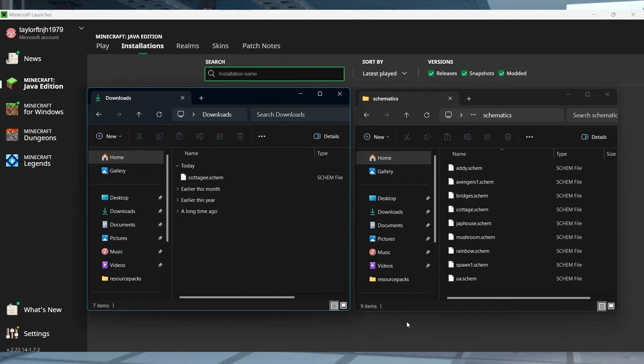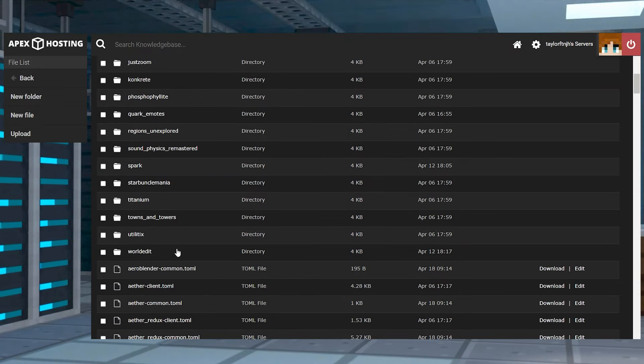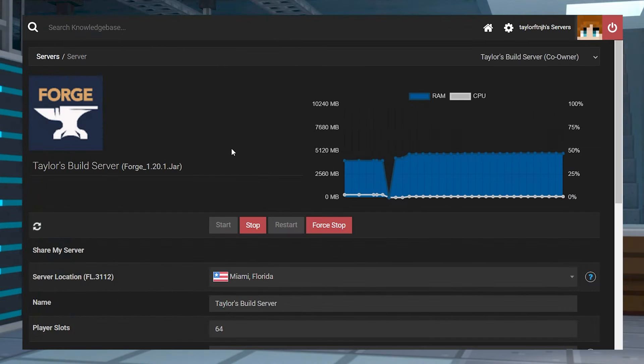Let's go over moving it to a single player world first. To move this build into a single player world, you're going to have to have the schem file saved in the schematic folder I was talking about earlier. If you saved the build from another single player world, it should already be there. But if your file came from a server, you're going to have to transfer the file into the folder yourself. For a server, you're going to want to head to the schematic folder on your server, head to the FTP file access, log in, and you'll head to config, WorldEdit, and then schematics. Press upload and transfer all of your schem files here, wait for them to upload, and then restart the server.